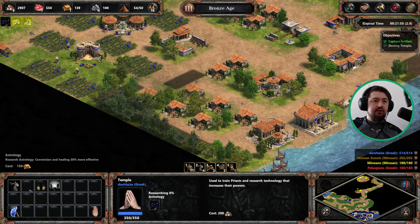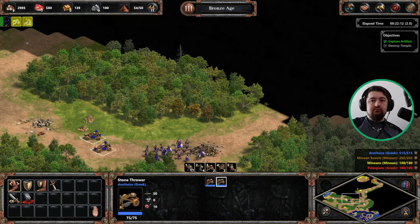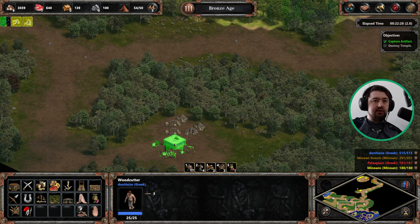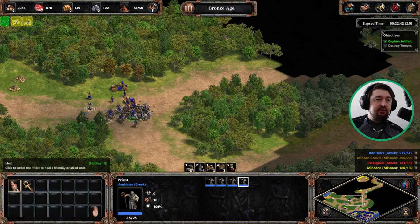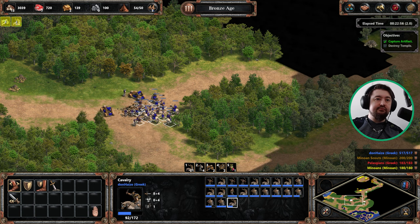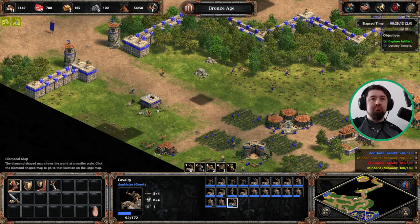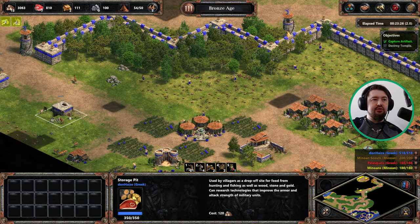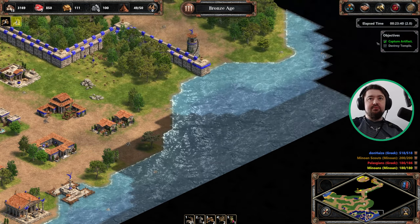I'm just gonna grab the heal upgrades now. We'll try and stay grouped together — we don't want to be losing our units at all. There's a gold mine, so we can take care of that. We can do with a few more of these, but we are over the population cap, so that's pretty much all the troops we can work with for now. We can get rid of the fishing boats — they've served their purpose.